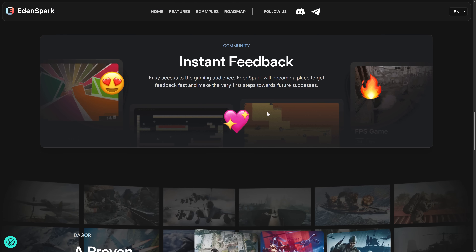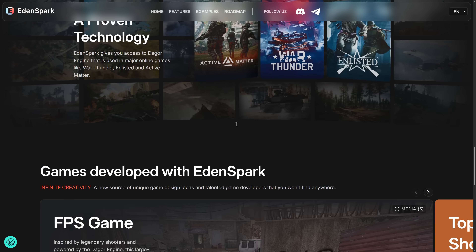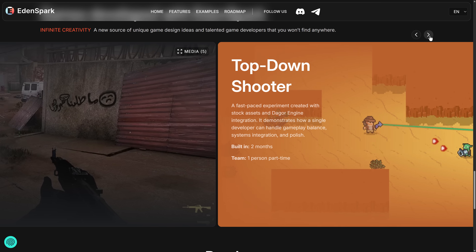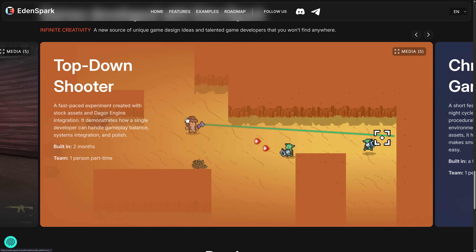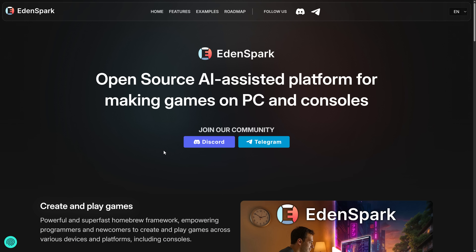Let me know what you think of EdenSpark. Are you enticed by the idea of a AAA game engine with this layer of AI-assisted tooling and ease of use? Or does that part turn you off completely? I do find it interesting that it's actually got 2D games — a lot of the samples shown were 2D-based, and a lot of these engines just don't do that. It looks like it could be more of a general game engine. Ladies and gentlemen, that is it — EdenSpark game engine. Let me know what you think in the comments below. I'll talk to you all later. Goodbye.